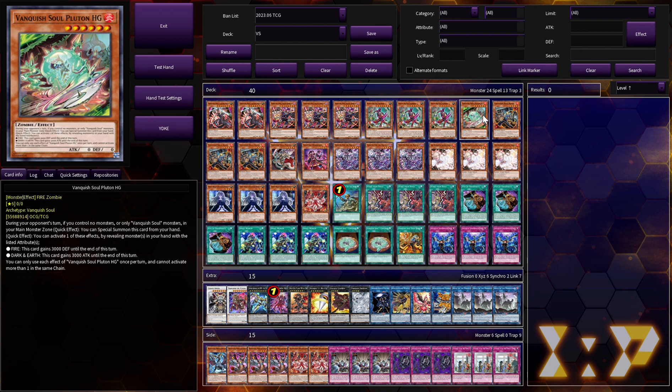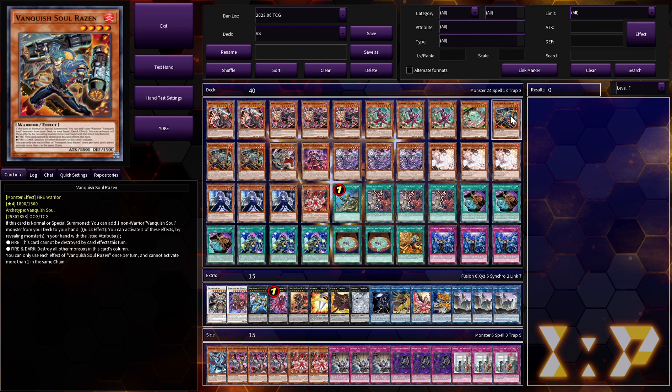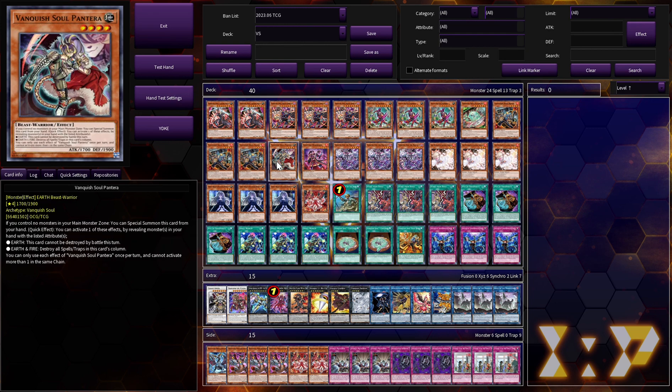Rosin is the heart and soul of the deck. Failing to find him is very bad — it's why we're playing Small World and Prosperity as well as Rota to find him. We'll do anything to get to him. This card enables your entire resource loop and lets you find whatever else you need. If you don't find Rosin, you're in a bad spot. Absolute three-of.